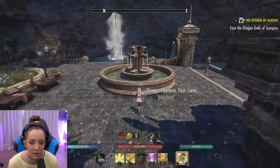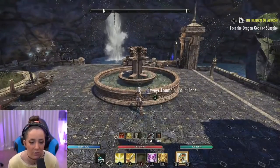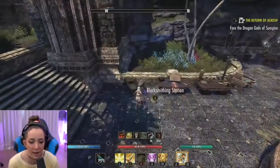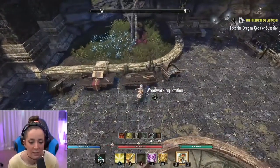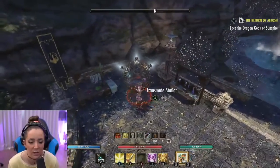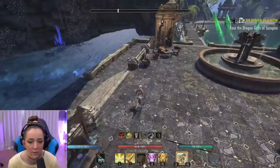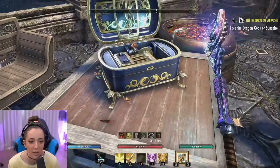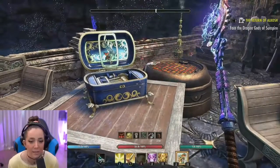Here's a fountain. I turned it off, now I turned it on — riveting content, 10 out of 10. All right, so here's all my crafting stations, really cute. And here's my dye station and my transmute station, alchemy, enchanting. Here's another music box, but look — I put butterflies on this one.